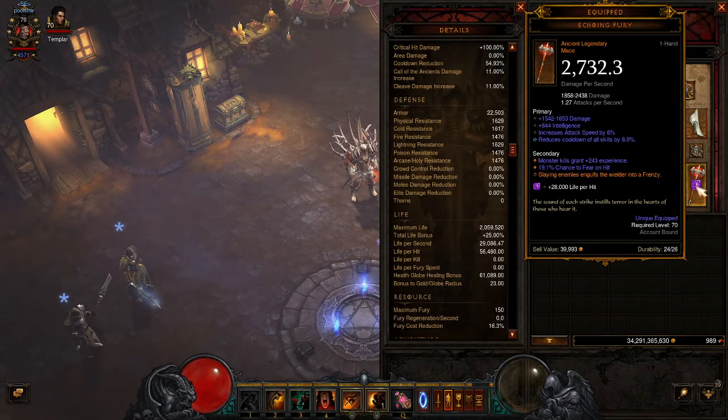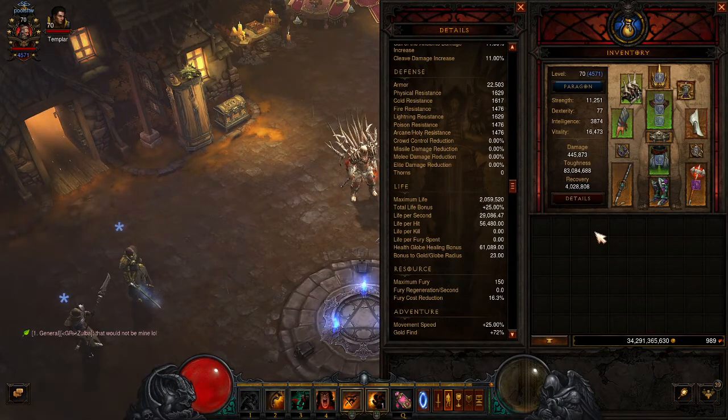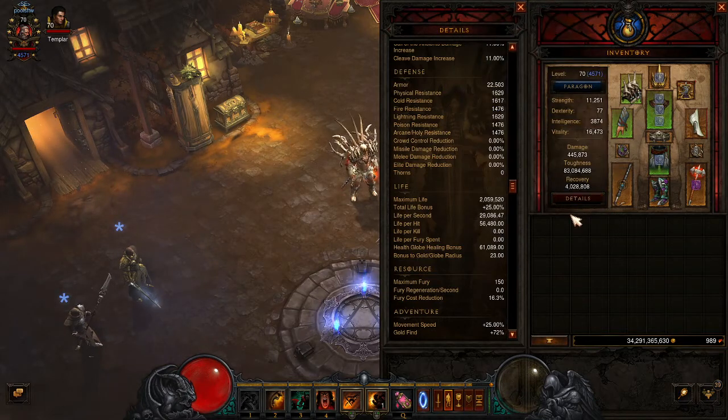I'm only running one life on hit here. This build is really tanky — you should never die because you're moving so quick. If you do die, it's probably because you stood in fire or an explosion you shouldn't have been in. The gems are Gogok, Wreath of Lightning, and the Toxin gem, just for a little bit of damage output. Really, your role is not just to add survivability but to help them move quickly.